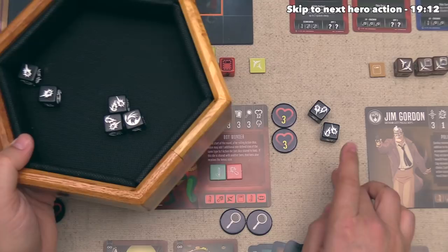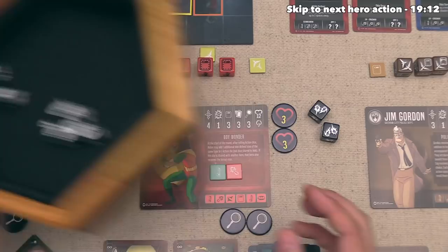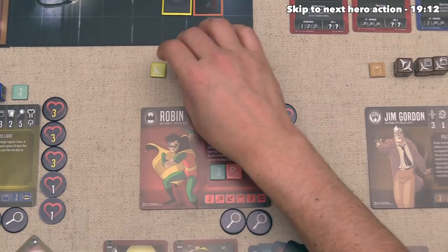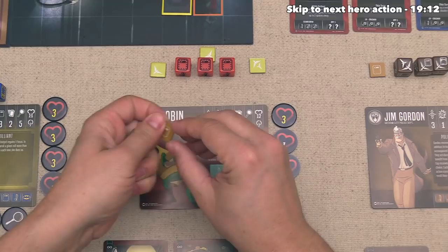Let's go ahead and suffer that one damage and save focus for when it might be more important. So they will flip this over - Robin is down to five from twelve. Let's have him go on the defensive again. This is going to flip that die over, and that does mean that Batgirl loses out on one movement, but they do gain one defense, and after talking through it, they are okay with that change.